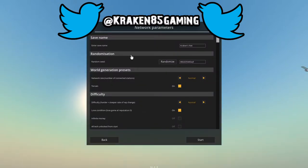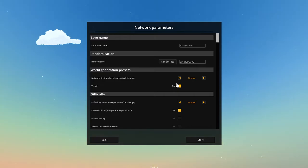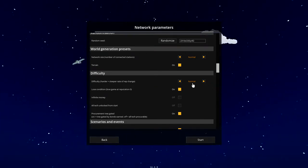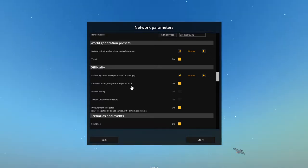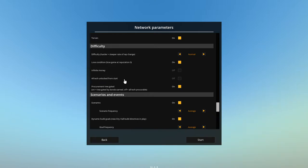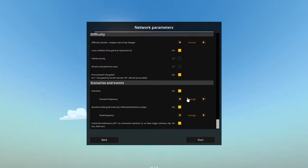We're going to call our network Kraken's Net. We'll randomize the seed, keep network size normal, terrain on, and difficulty on normal. I've gone through the tutorials and it seems fairly straightforward. The lose condition is if reputation gets to zero we lose the game, so we've got to keep people happy. No infinite money — that'd be too easy. We'll unlock game features bit by bit through bonds, keep scenarios on average and goal frequency average.